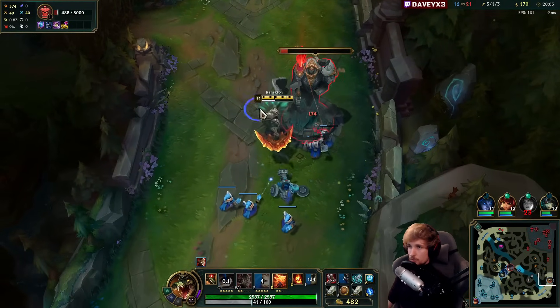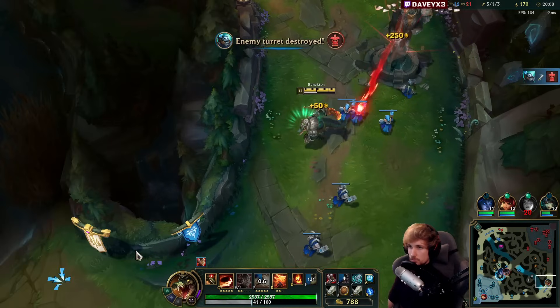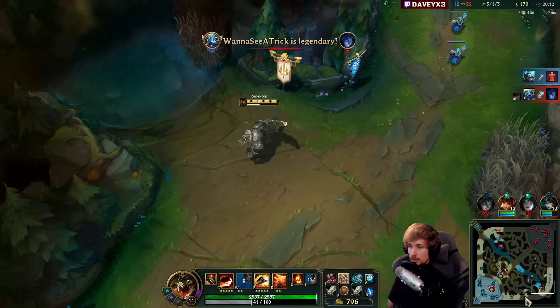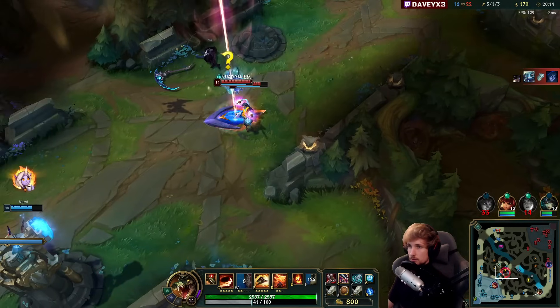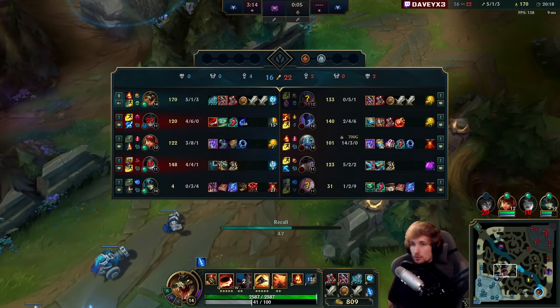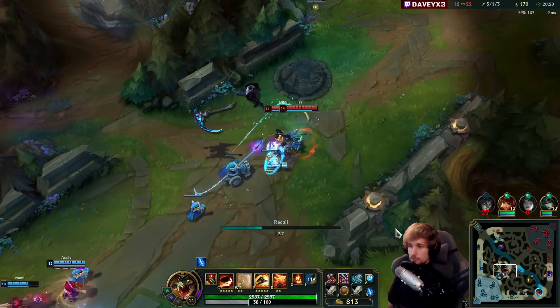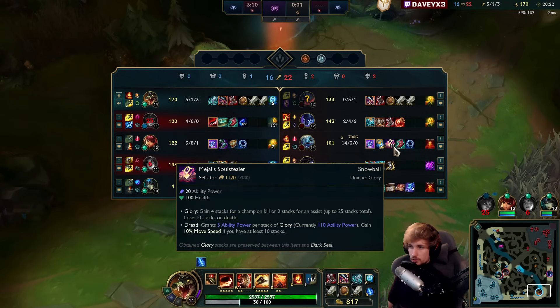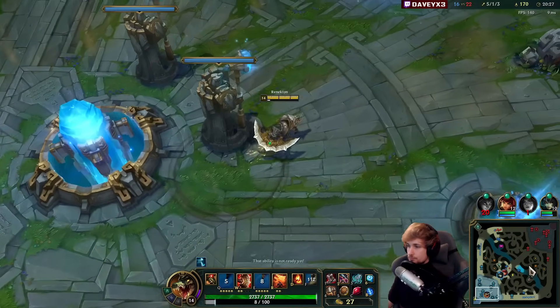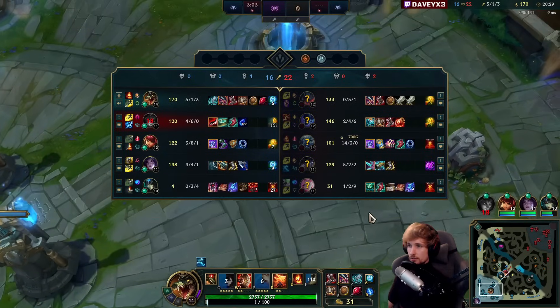Now we need to fall back immediately — there are two people in mid, so we can't overextend too much. Dragon spawns in about 12 seconds, so it's very likely they'll path up here. Macro-wise this game is going super well, but I'm worried this Fizz is going to be an issue — 22 stacks. That's literally a nightmare.